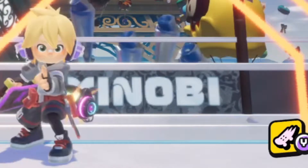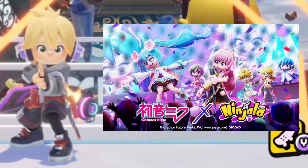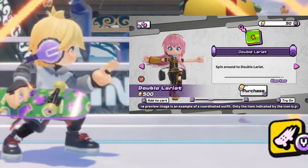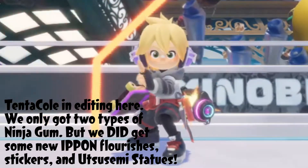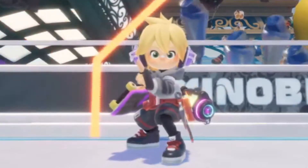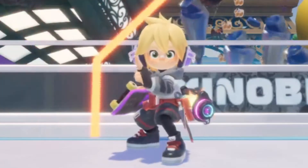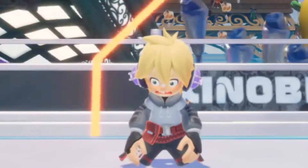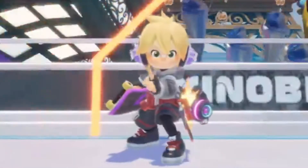Ninjala is doing a Hatsune Miku collab on October 6th to celebrate her 14th anniversary. There will be six unique costumes, a few new emotes and background songs, and lots of themed ninja gum. I honestly didn't expect this collab at all, but I am very welcoming of it. We were also promised a visual lobby for this season, but the devs encountered some bugs with it in beta testing, so it's unfortunately been moved to Season 8, which starts on December 1st. At least we know it'll be ready by then.